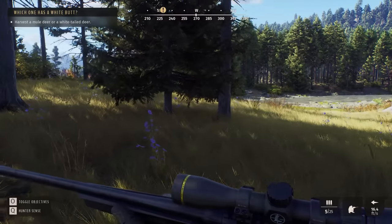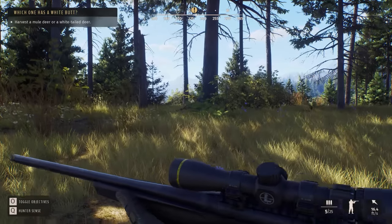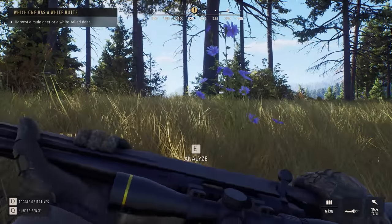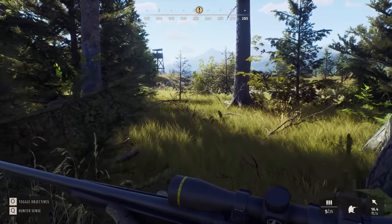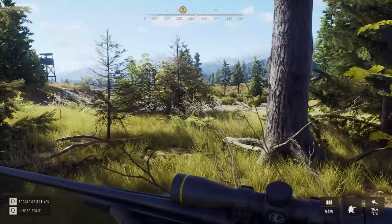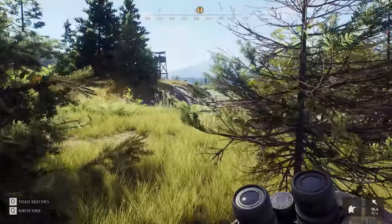There was a blind over here — we're going to make our way over to that. Hold C to prone. There's a stand right there which might work in our favor. I haven't heard any animals yet. Let's get our binoculars out here and we'll have a look-see. Oh my God, there they are right there. Look at that. You can hit X to make a marker — that's what they're talking about.